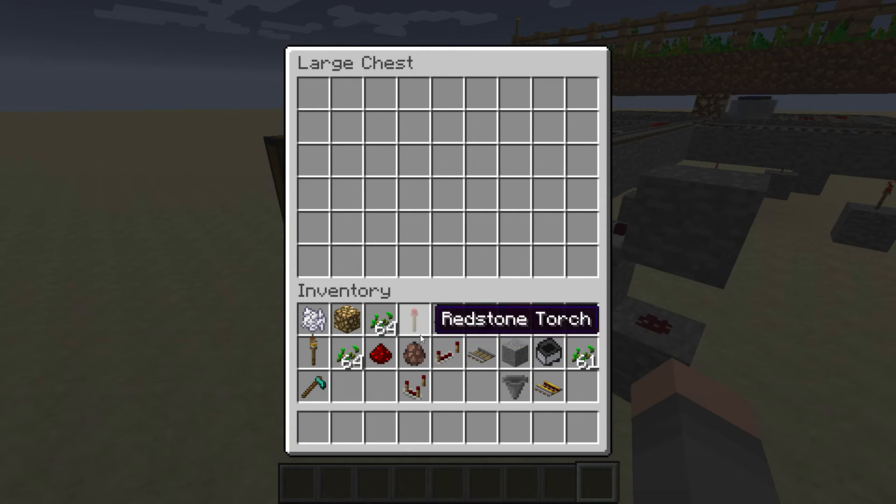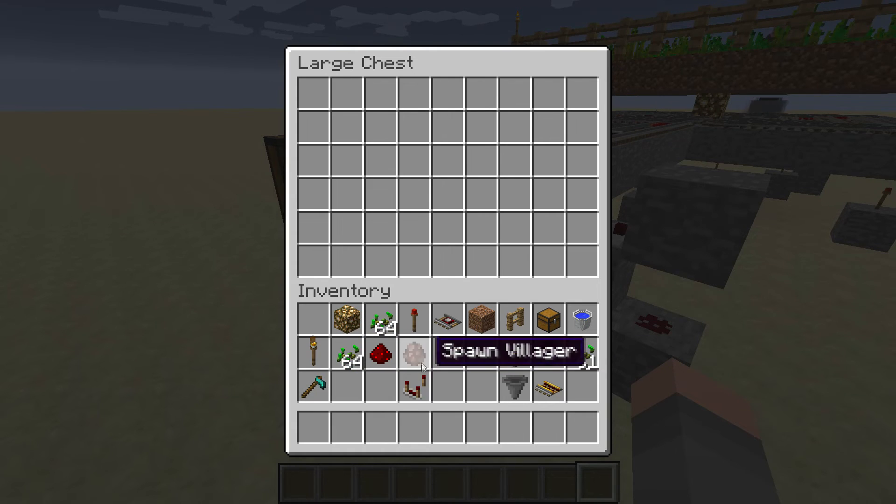Here's everything you need. You obviously have to have a villager — you don't need bone meal, it doesn't have to be a diamond hoe, and you can't use a villager egg; you just have to find the villager.